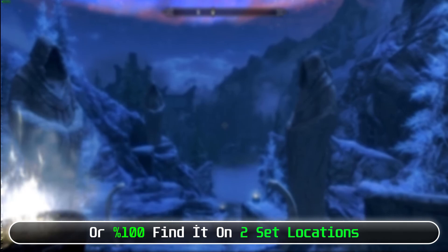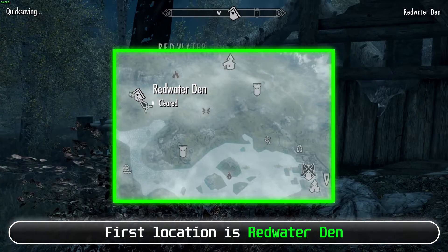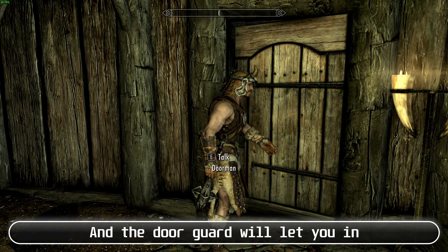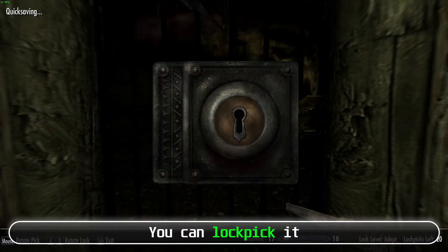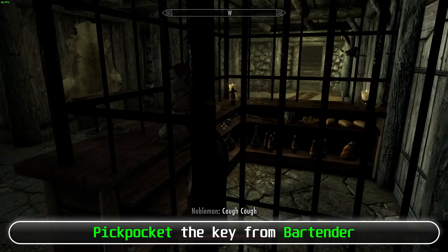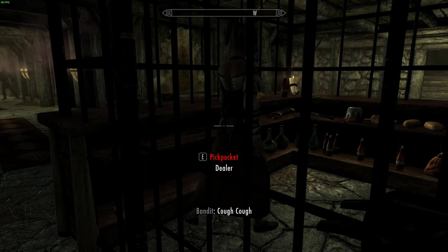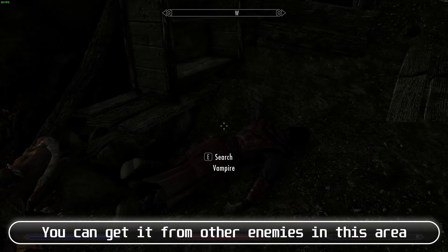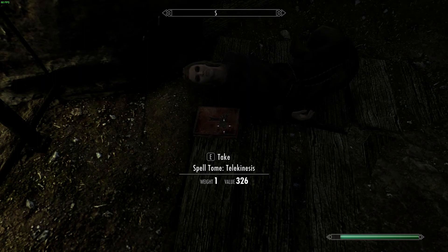The first location is Redwaterland. You can find this place yourself or find it via following the Vampire questline. When you find it, go down the trapdoor and the doorguard will let you in. Then you need to open a door — you can lockpick it, pickpocket the key from the bartender, or kill them and get the key. After opening the door, keep going and you will find a jail room which can only be opened with the key. Open the jail door and you will find the book.